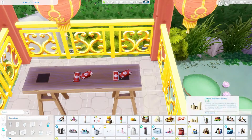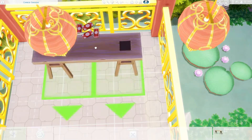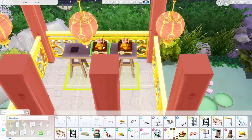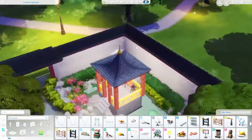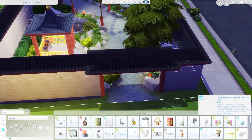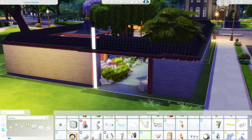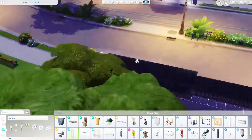I keep wanting to call it a shrine — please tell me if there's an actual word for it. I use some items again from the free update. I wanted to put candles there but I honestly don't know what candles mean in Chinese culture — can someone tell me? I did not want to offend anybody. I wanted to put those red candles there but for all I know it means death and I did not want to do that.